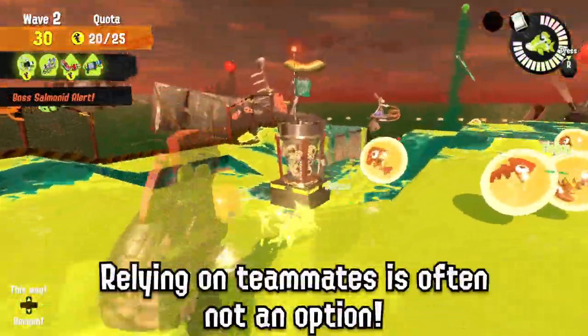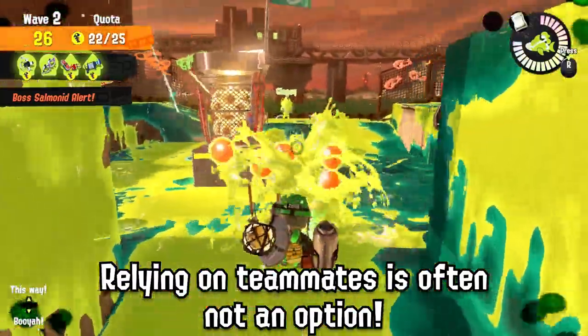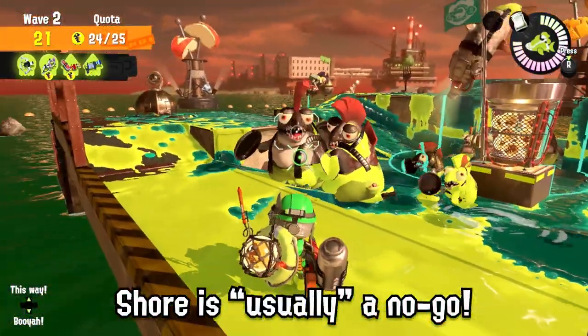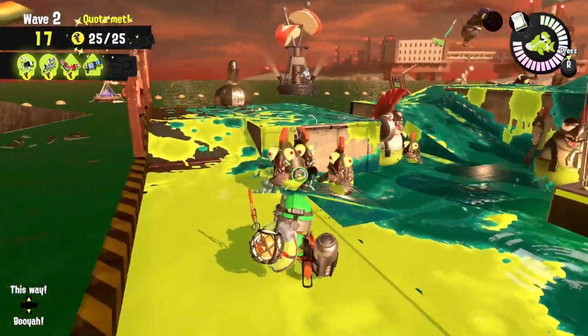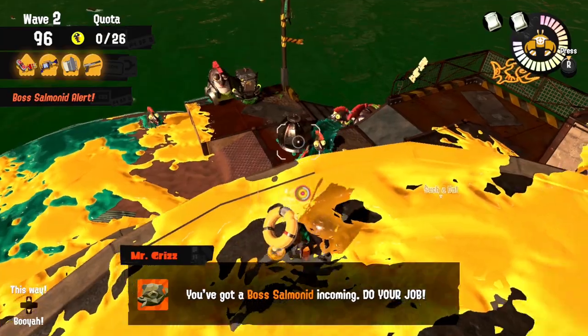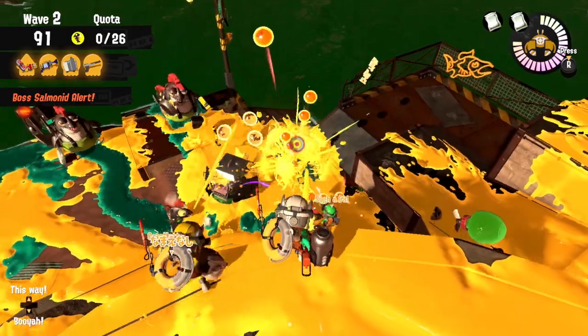Expecting your teammates to help you is not going to help in most cases because everyone has their own issues and you don't know what your teammates are capable of. Obviously as a Splatling you shouldn't go to the shore — it's very likely that other teammates have better weapons for dealing with short-range threats, and your painting isn't fantastic for it either. Except if you're a Mini Splatling or maybe the Ballpoint, since the Ballpoint Splatling is versatile enough that in good hands you can risk a shore run.